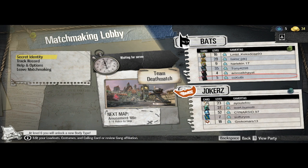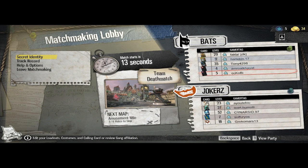I'm going up against a Batman now. We're going to play on a map I've never seen before. There are 14 seconds before we enter. The game gives us some information in the meantime — down here in the bottom left corner, at level 6 I'll be able to unlock a body type. My current body is the default — a perfectly ordinary character.